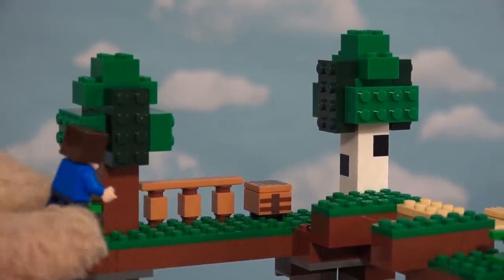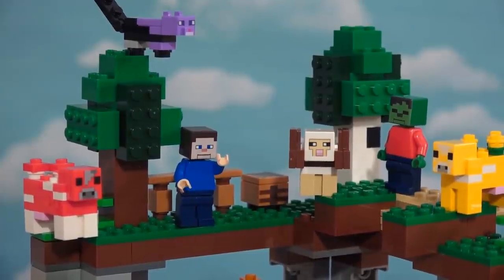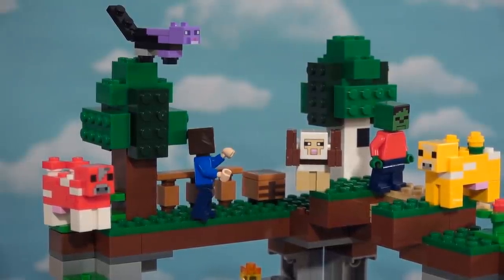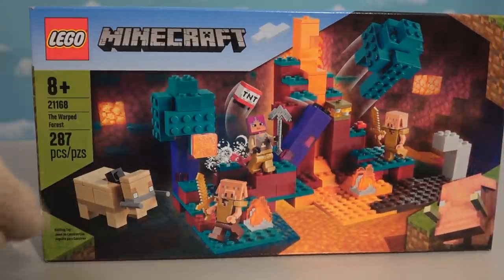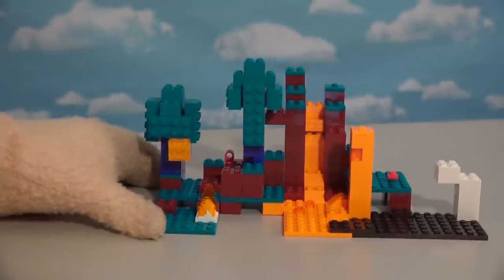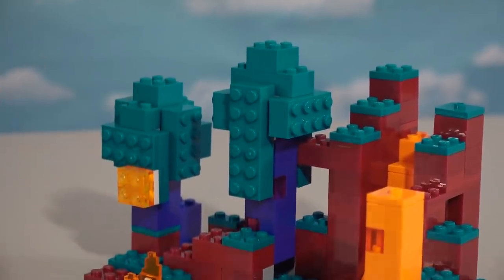Once we're done with all our adventures, well we can just hang out in this little pasture area with all our little critter friends. This is fun, yeah, but there's no zombies. Let's go find some more. All right, so this of course is called the First Adventure LEGO set, and now we'll just head on over to the Warped Forest.